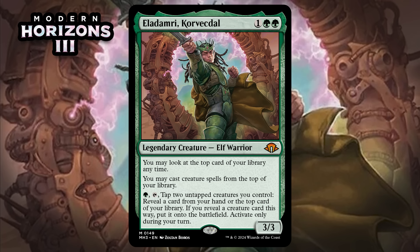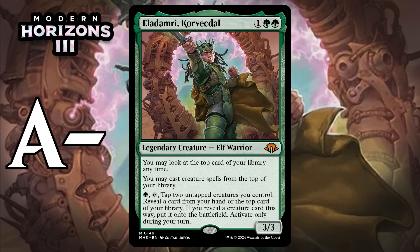Next up, it's Eladamri, Corvec Doll, which for one generic and two green is a 3/3 Elf Warrior at Mythic Rare. You can look at the top card of your library anytime, you can cast creature spells from the top of your library, and you can pay one green and tap it and tap two untapped creatures you control to reveal a card from your hand or the top card of your library — if you reveal a creature card this way, put it onto the battlefield. Activate only during your turn. If Eladamri only had those first two lines of text it would be a great card, but he also comes with the ability to put creatures from your library onto the battlefield, which increases your chances of dropping two cards in a turn. If you have 16 or more creatures, Eladamri is effectively going to draw you cards, especially when left unchecked. I think it's a bomb — giving it an A-.